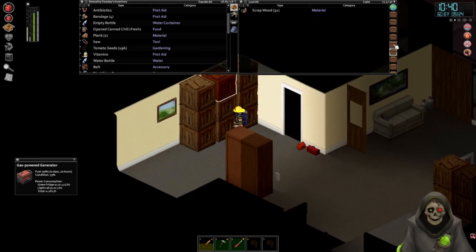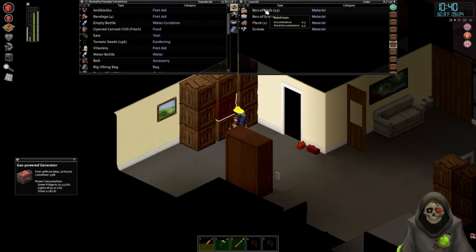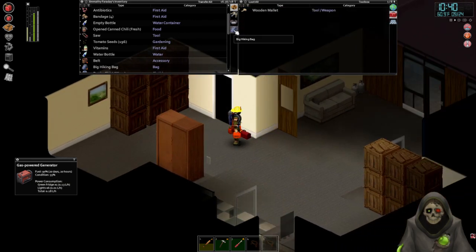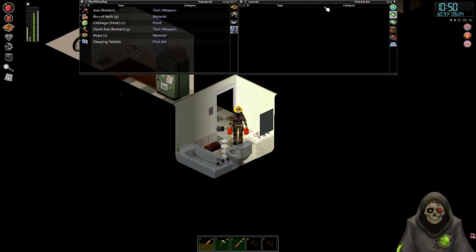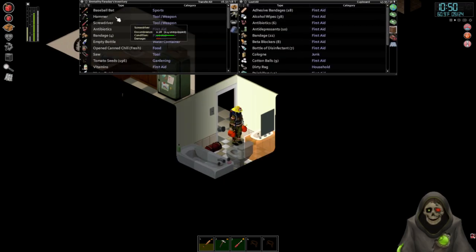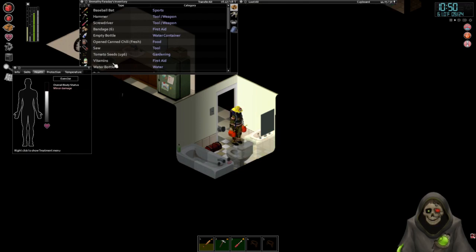We need to drop off the stuff downstairs as well. Sleeping tablets and antibiotics we picked up can go into here. Speaking of, let's go ahead and unbandage our feet — those are fine now. Also we have these broken axes which I'm just going to throw in here. That one doesn't want to fit — I'll throw it into the other side. I'll throw this stale cabbage on the ground. The rope can go in there.